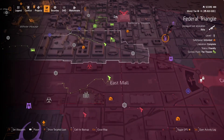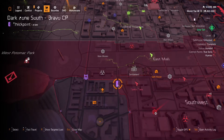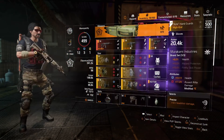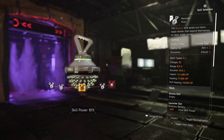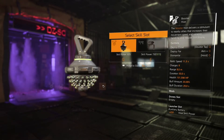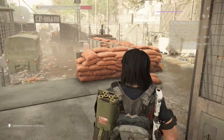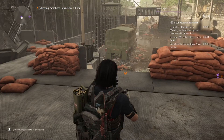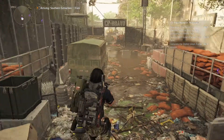Now that you've collected enough resources to buy something from the Thieves' Den vendor, let's head over to that Dark Zone to buy something. To quickly and safely get to the Thieves' Den, I recommend switching to Booster Hive, which is going to allow you to run a little bit faster. Now enter the Dark Zone and run a good distance from the entrance, because we're going to go rogue and the turrets at the DZ entrance will tear you apart.